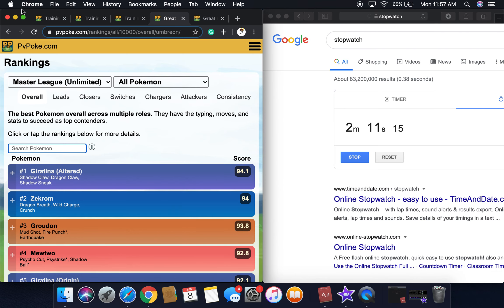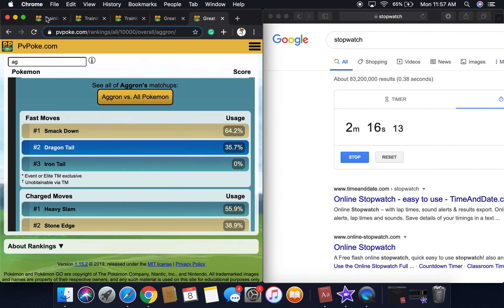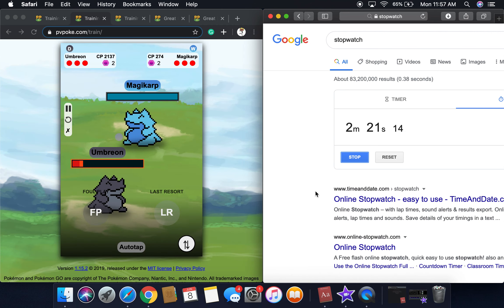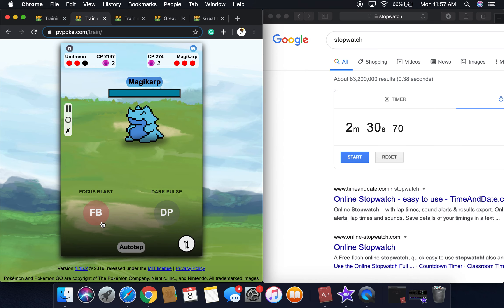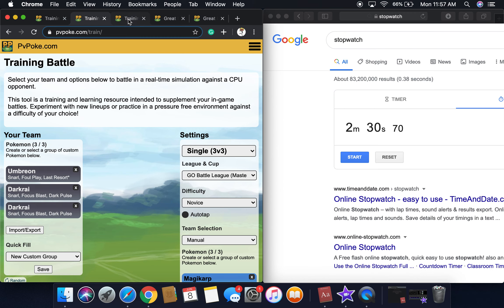I think the Aggron was one minute 53 — comment down below if I'm wrong. And now we're going to see Lock On do damage from here. It's going to be taking down Umbreon, and we are going to stop it — two minutes 30... two minutes 31 seconds. Like, that's so thick! Aggron was 3,000 CP, Umbreon doesn't even resist it, and it lasted longer.